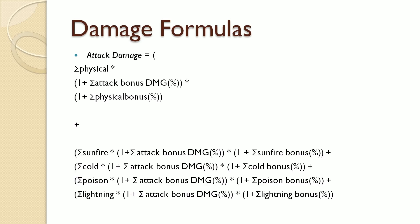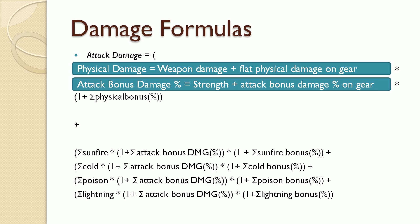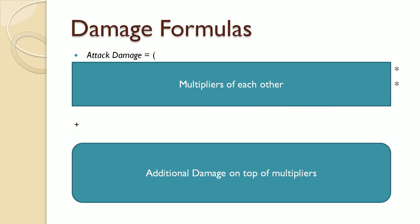There's quite a bit of math going on, so here are some rough translations. The first line — the sum of all physical damage — can simply be read as physical damage, which comes primarily from your equipped weapon and from stats on your gear. Physical damage is then multiplied by the attack bonus damage percentage, which is derived from strength and from gear stats. The result is then multiplied again by the physical bonus damage percentage, which you can only get as raw stats on your gear — there is no other way to obtain it.